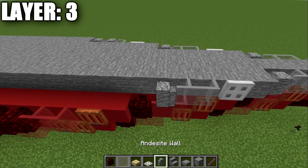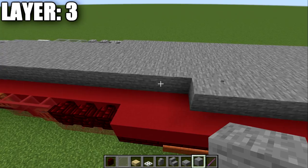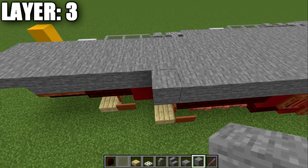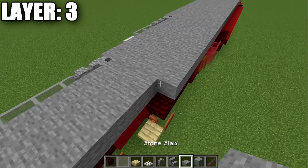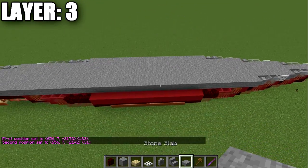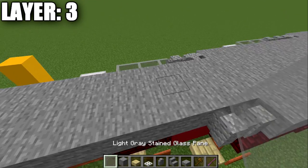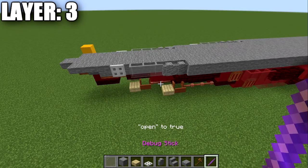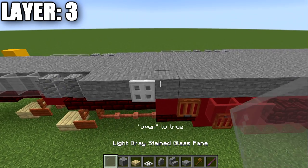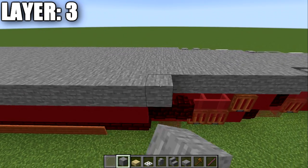Go to the second stone block on the side, close an iron trapdoor using the same method, place two light gray stained glass panes, an inside wall, and then 31 stone blocks back — stopping right before the slab. Place two inside walls after that, then three light gray stained glass panes and an iron trapdoor closed with the debug stick. On the third stone block from the last, place another iron trapdoor, three glass panes, three inside walls, and 17 stone blocks.